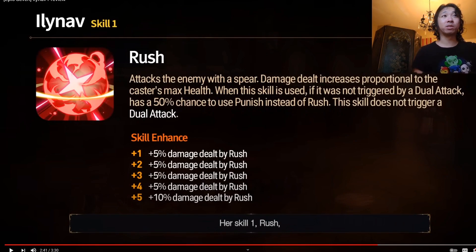Skill 1, Rush, attacks the enemy with a spear, and damage dealt scales with the caster's max health. When this skill is used and it is not triggered by a dual attack — so counter attacks are fair game — there's a 50% chance to use Punish instead of Rush. This makes it so you can stack injury pretty quickly. If she gets those counter attacks, those random 50% procs, everything like that — you're just pushing a lot of HP pool reduction.